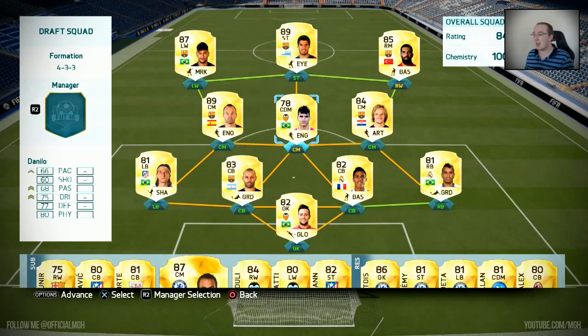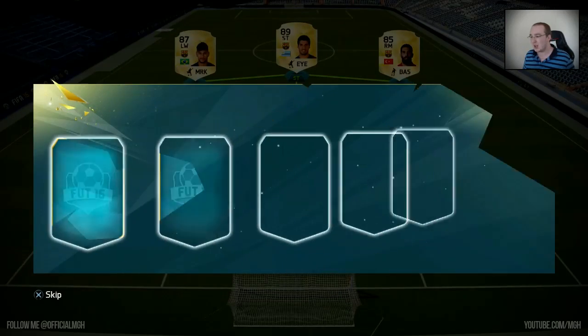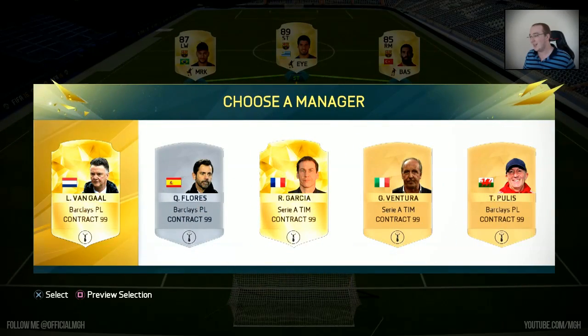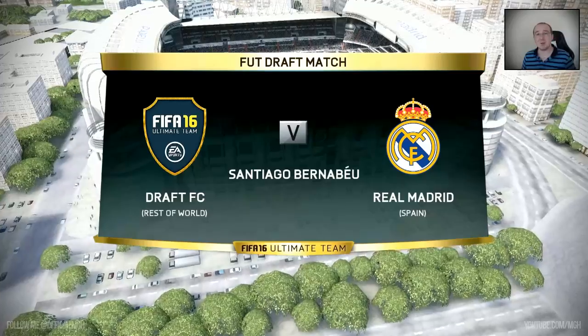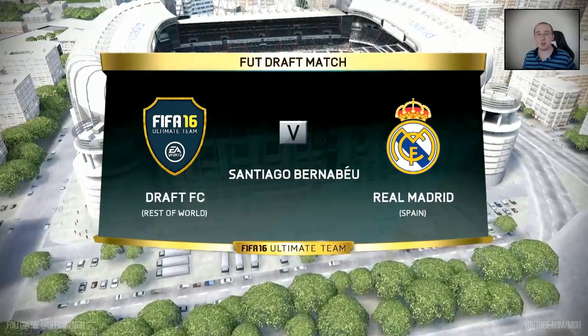There we go — a full bench of players we can use. This is the team: 84 rated, 100 chemistry. Now it's time to pick the manager. We get Van Gaal — ah, that sucks — but I'll go with Van Gaal. Seven Barcelona players, 17 from Liga BBVA, seven Brazilian players. A really strong squad going forward, squad rating 84, five-star team. That is a good way to start — here we go, time for the first proper gameplay I'm able to show you!